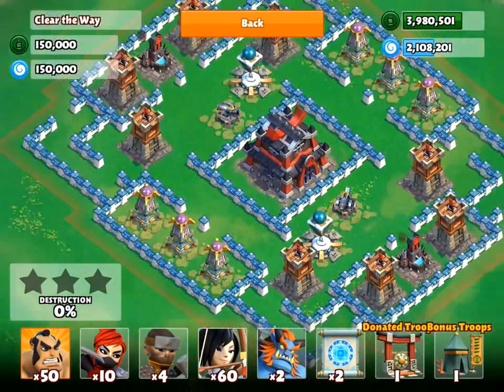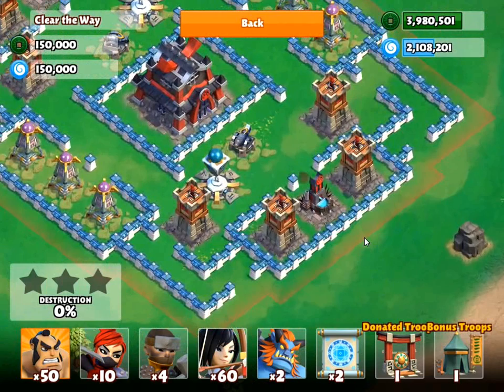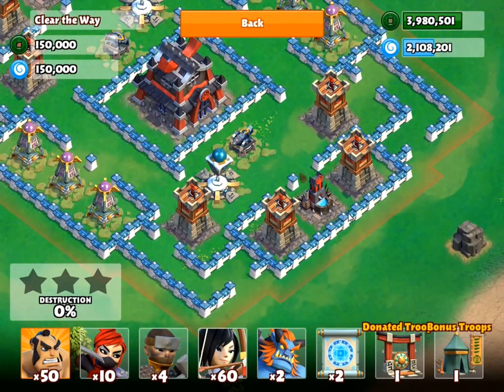This was a fairly simple strategy. I used some Samurais across here to distract the archer towers, then used a couple of rams to break this wall. Then I'm doing all the damage from behind with archers, and using Samurais to distract the freeze tower and cannon.